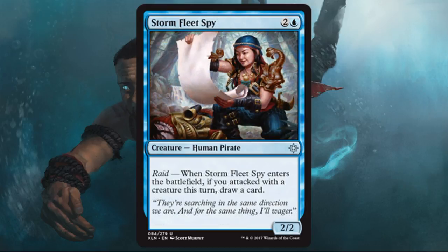Stormfleet Spy — another raid card, this one letting you draw a card, which has some nice value. You want to hopefully be in a pretty aggressive build when you play this, because you don't want just a 2/2 for three — you really want to be able to draw the card. But it's a good card for limited purposes.